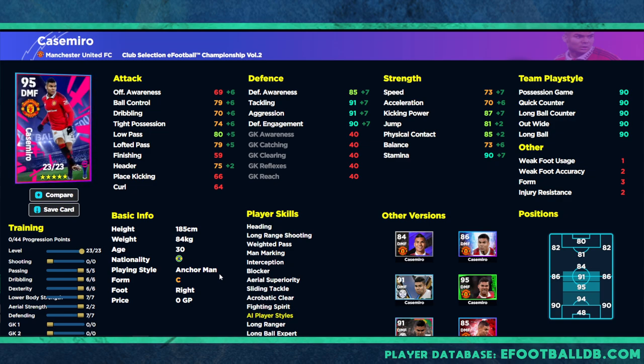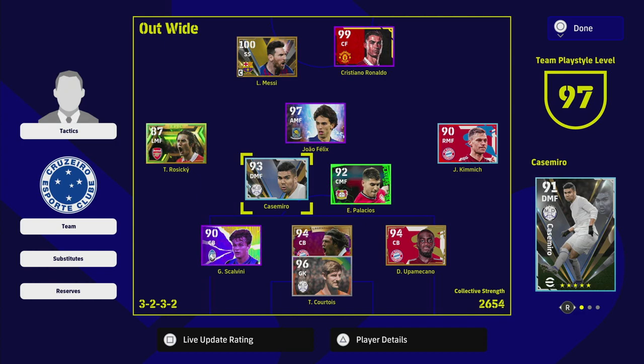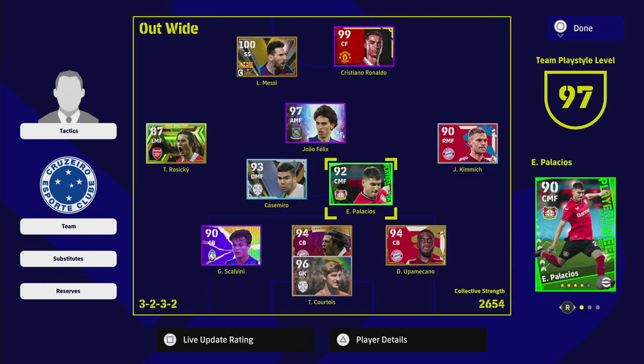Rodri and Fabinho as standard cards get a lot of praise, but I still think Casemiro is able to intercept balls and passing lanes that some other players can't. Rodri probably stacks up best with him, but this guy is a monster. If you're playing him as a traditional DMF in a two-man setup, this all-round version is the one to go for — he can bring the ball forward, pass, bully people off the ball, has speed, stamina, acceleration, and solid defensive stats.